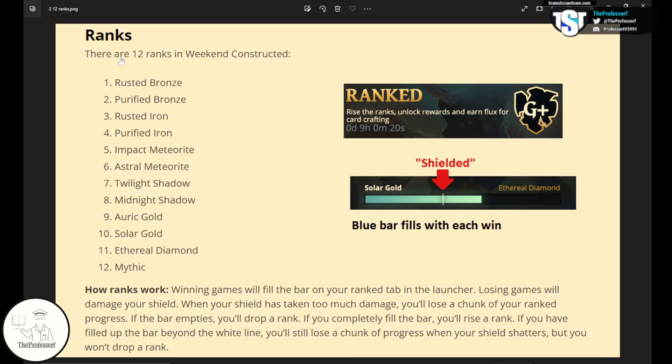In Gods Unchained, there are 12 different ranks. You start at Rusted Bronze, which is the lowest rank — rank 1 — and every time you win and get a certain number of wins, you move up to the next following ranks. At the very top rank, rank 12, is Mythic.